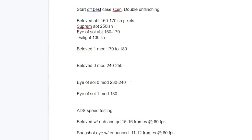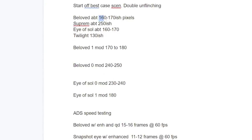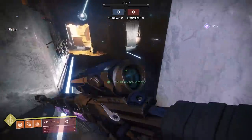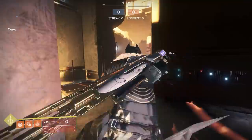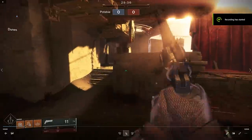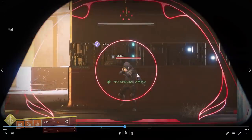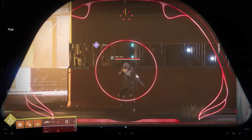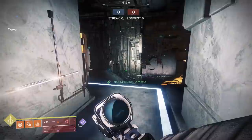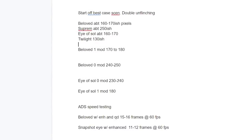If you are not running Unflinching mods, you are shooting yourself in the foot. Without any mods, Beloved has about 230 to 250 pixels of flinch. With two enhanced Unflinching mods, that drops to 160 to 170 — about a 30 percent decrease. Combined with a naturally low-flinch sniper like Twilight Oath, you can take a full Vigilance Wing burst to the head and barely go off target — it comes back to the head almost immediately. Even one enhanced perk gets you to 170 to 180 pixels.